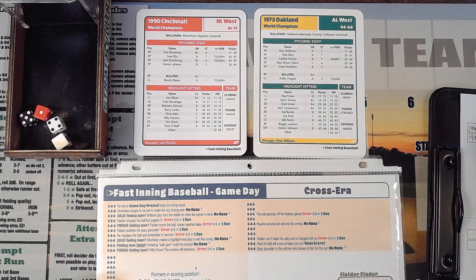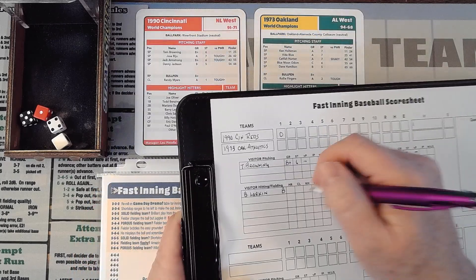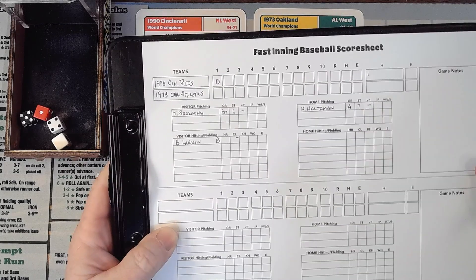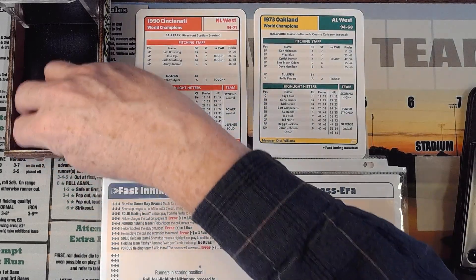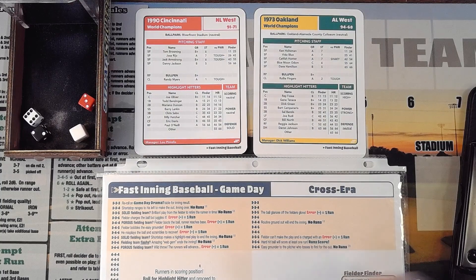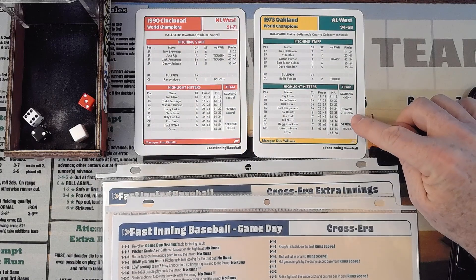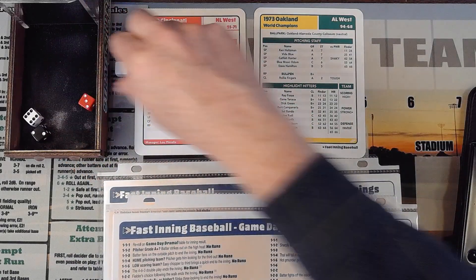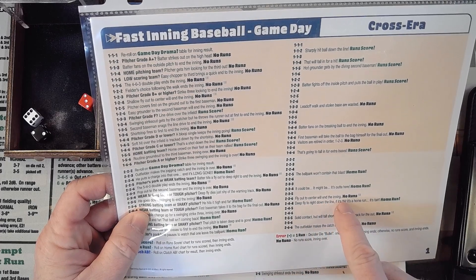When a clutch hit fails, there are no runs. I mark a horizontal line for a failed clutch hit on my score sheet to keep track. No runs in the first inning. That brings the Athletics up to the plate with Tom Browning on the mound - he's a B+. Roll 2-3-6: is it a strong team or a shaky pitcher? They are semi-strong and did not qualify. He is not shaky. Result: fly out to center field, inning over, no runs on a hit.